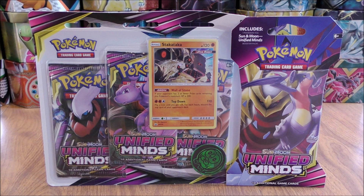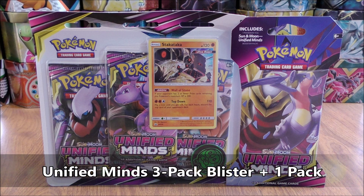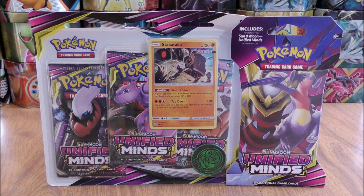Hey YouTube, this is Primetime Pokemon. In this video, I'll be opening up a Unified Minds 3-Pack Blister plus one additional Unified Minds Booster Pack. The 3-Pack Blister in this opening features Stakataka. I did buy these two products from Walmart. The 3-Pack Blister was $12.98 and the Unified Minds Booster Pack was $4.18.